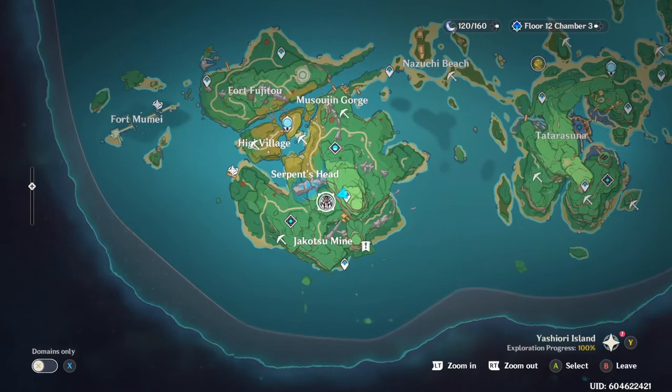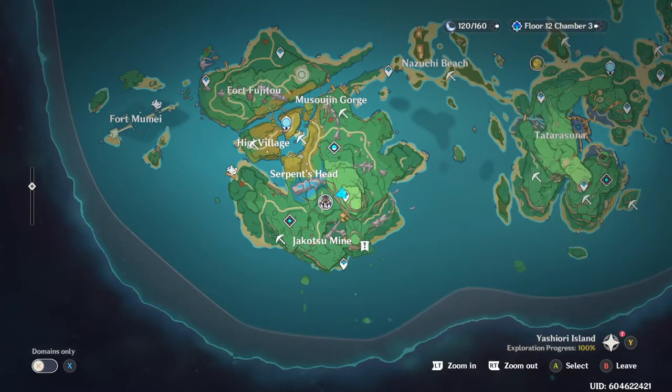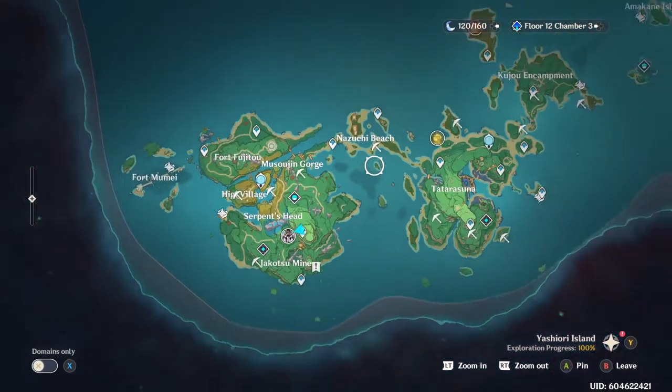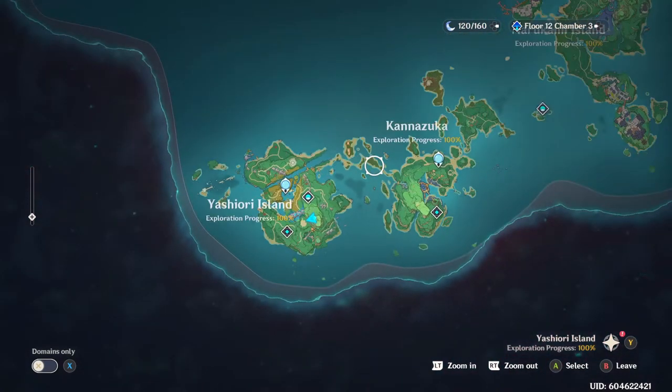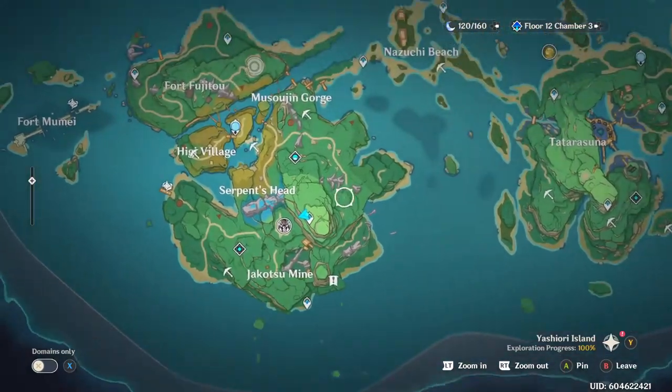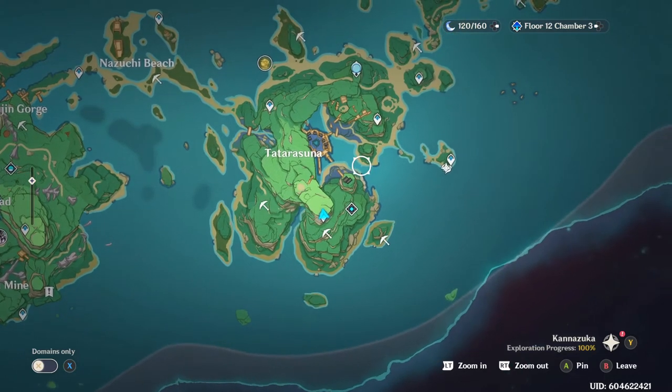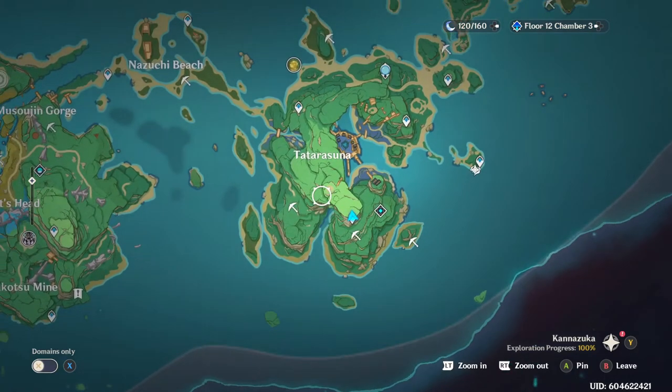Maguu Kenki is the next boss and the final one added in 2.0. He's over here by Serpent's Head in the Yashiori Islands. While not a boss, they also added a sword training dummy for you at the top of Tatarasuna Island.